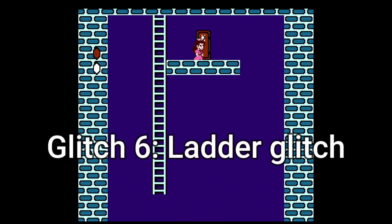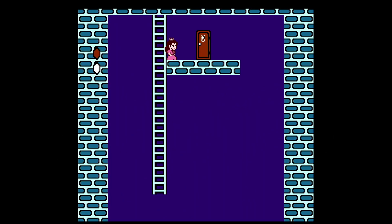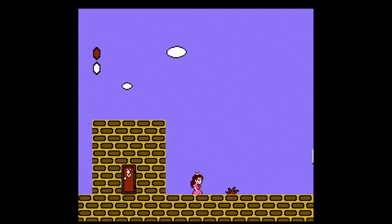If you come to World 3-3 and go for this door, it will take you to this place. But if you crouch jump and then grab the ladder, you will clip through the ceiling and climb an invisible ladder to the area you were at before.